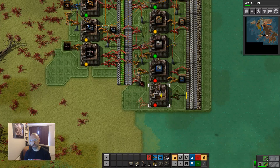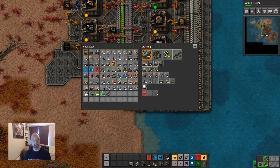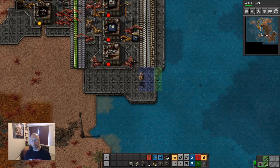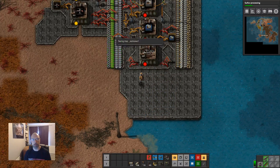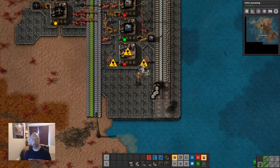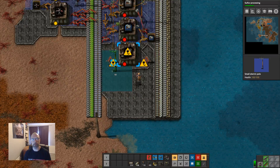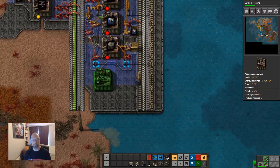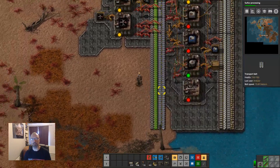Tanks need iron and steel. Let's put down more platform and continue this down. This is going to make tanks, which is just iron and steel. We've got chem plants, we've got assembly machines. Lights need copper coil, and for that we need copper.